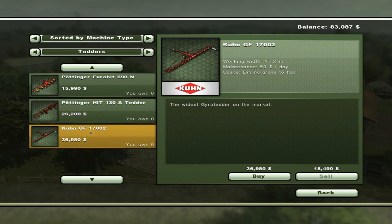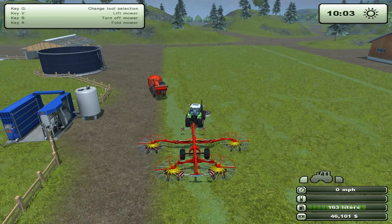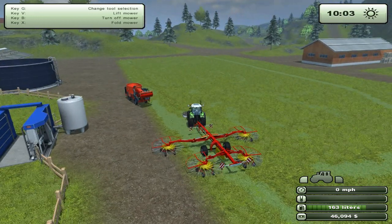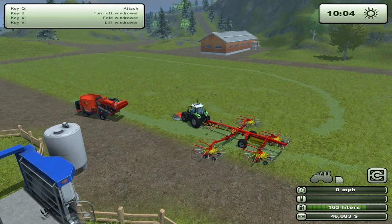Let's check bailing technology. There we go - this is 17.2 meters long, 36,000. You know what, I'm going to invest in this as well because I need to learn how to make hay and I think we need some bailing technology after that. So we're just splurging absolutely everything. What we're going to do is unload both of these.